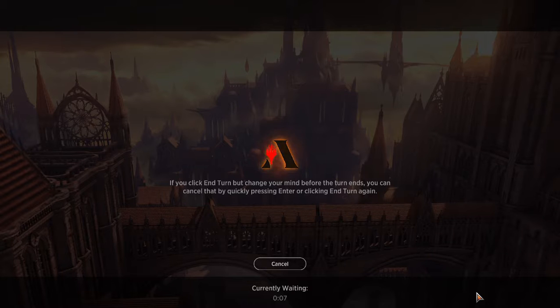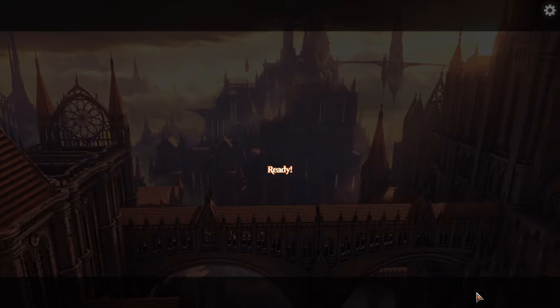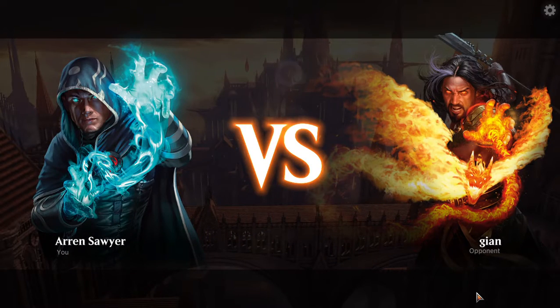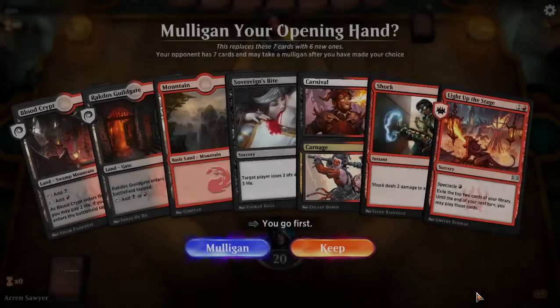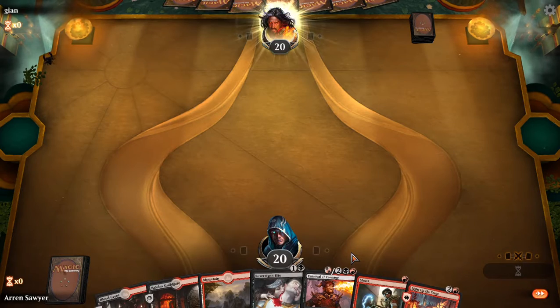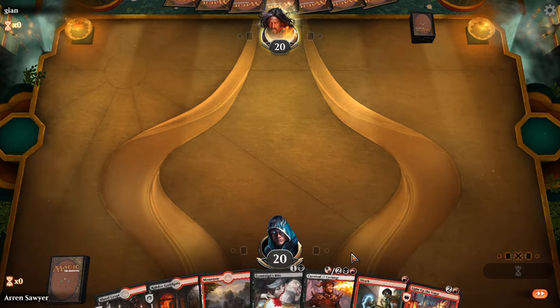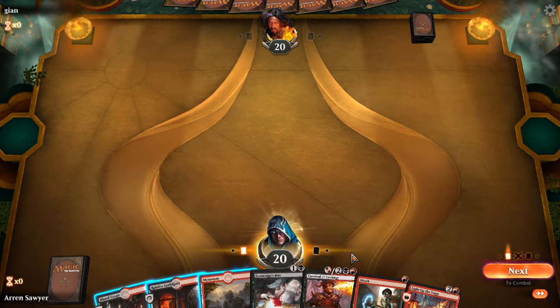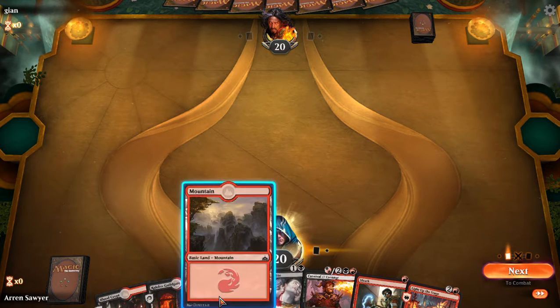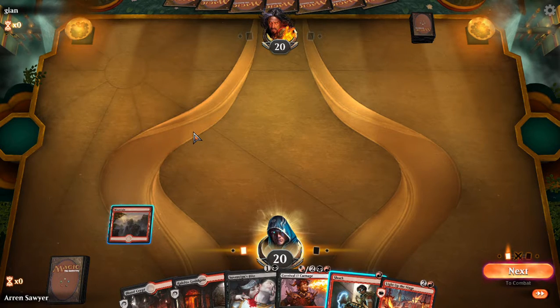I recently won a constructed event — all seven games, maybe lost one or two — with a Jeskai control deck. So I'm going to play that one next. Decisions decisions decisions. I'm definitely going to play the Rakdos guild gate if I go second, but if I go first I'm going to play the mountain and deal with the guild gate later.